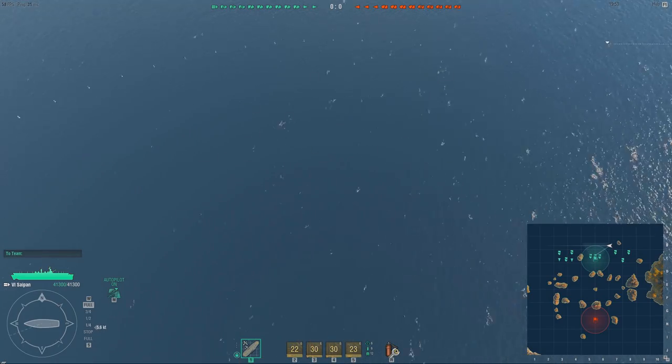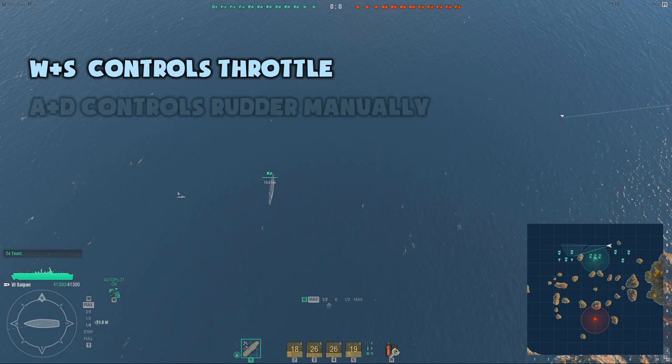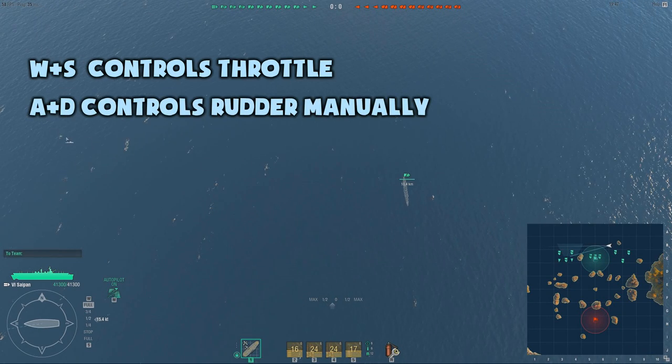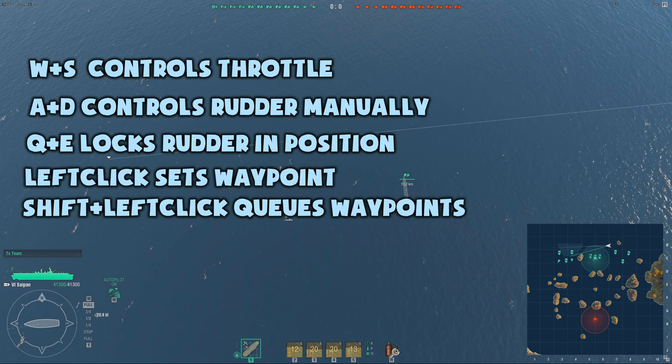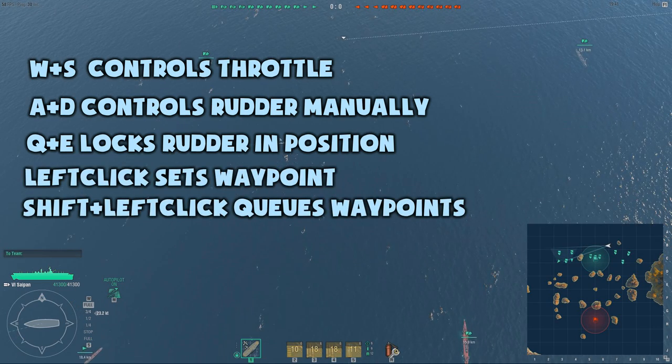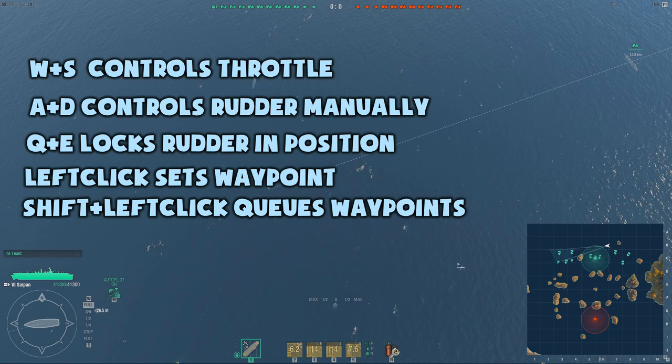The controls however are still pretty much the same as they are for any of the other ships. W and S still controls your throttle, A and D still manually shifts the rudder, Q and E still locks the rudder in place, but you can also move the carrier by clicking on the map or shift-clicking to give it a chain of waypoints to follow.